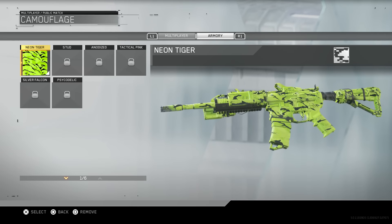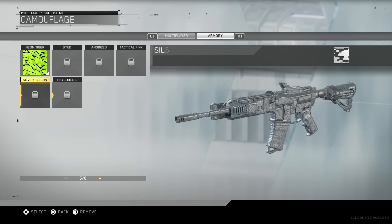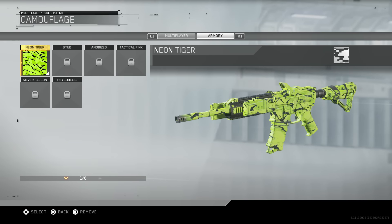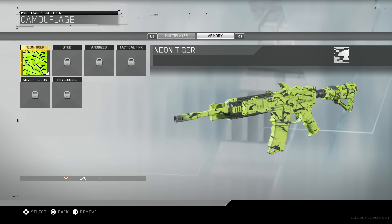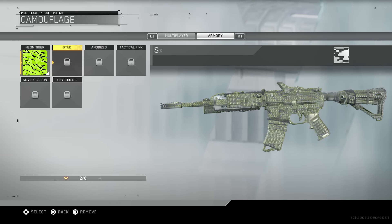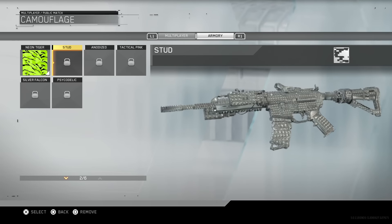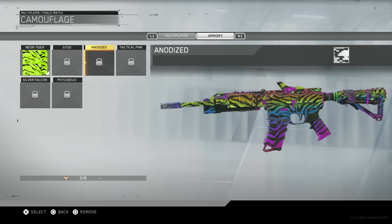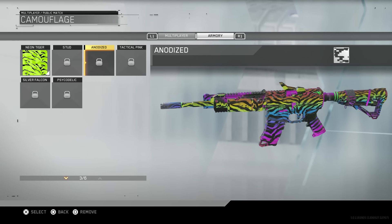Moving on to the supply drop camos — personally I think these are the coolest supply drop camos I've ever seen. Infinite Warfare will obviously be implementing more supply drop camos after full release. I unlocked the Neon Tire camo for the NV4 assault rifle and it looks really, really cool — better than all the basic camos. Then there's the Stug camo, which almost looks like the Diamond camo from Black Ops 2. The next one is almost like a psychedelic camo but with zebra stripes — more like a rainbow zebra — and I'm really wanting to get that one.